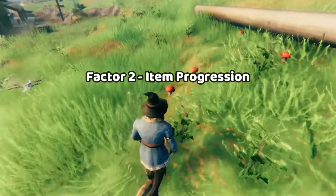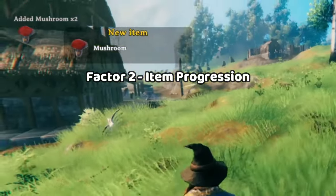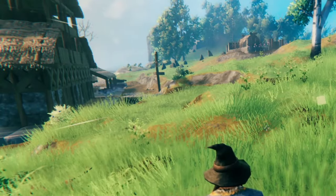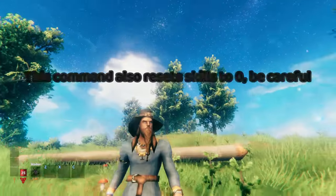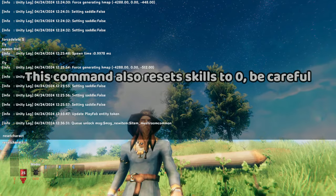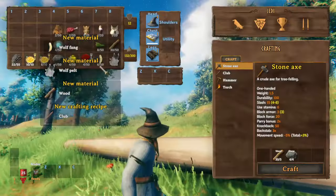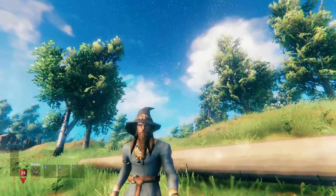The other system player-based looks at is the item list saved to your character. Have you noticed how the first time you pick up something, you'll get that UI prompt that says 'new item'? That is what player-based raids looks at. Your character has it saved, and you can actually reset the entire character. So now when I pick up this mushroom, my whole inventory and that mushroom will now show up as new materials and items.